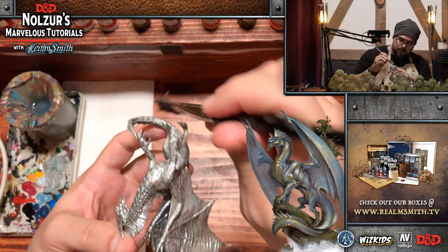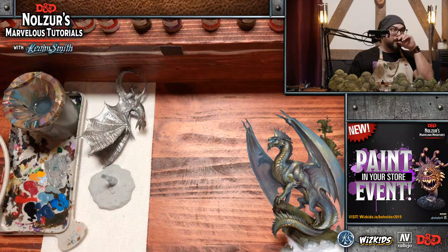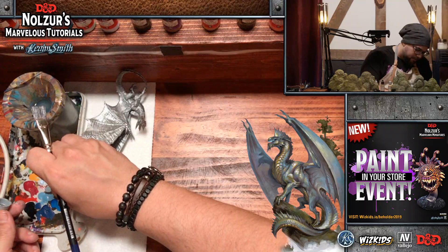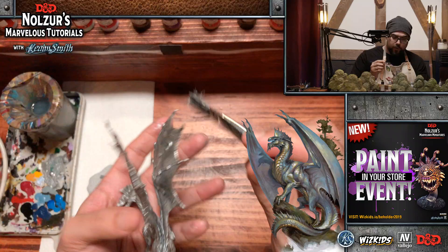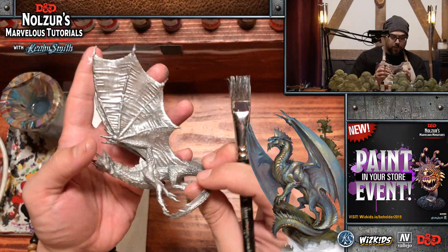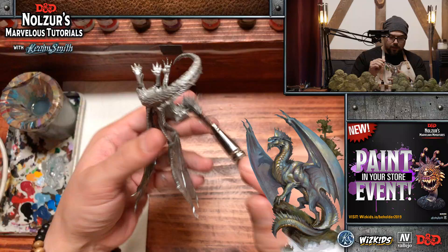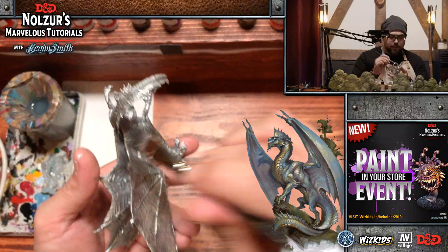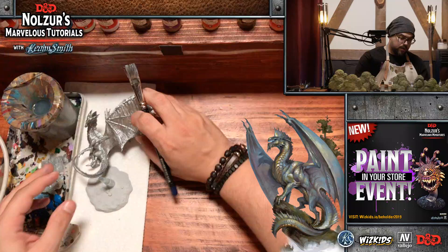Finishing the dragon toes — almost done with the base coat. Question: do you often remove mold lines? No, I don't do that either. If it's a showpiece or a player character item, maybe I will, but the mold lines on WizKids stuff aren't so bad and don't really interfere much. D&D minis are going to be on your table maybe once or twice a year, so I don't want to spend time removing all the mold lines and re-priming. That is a silver dragon base-coated right there.